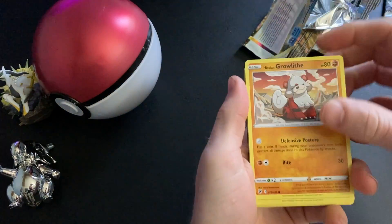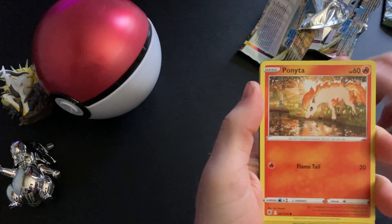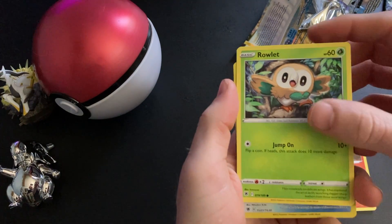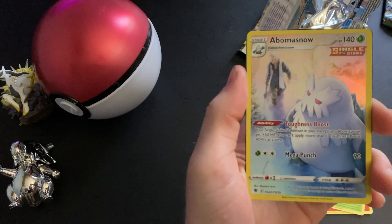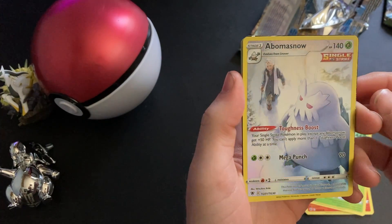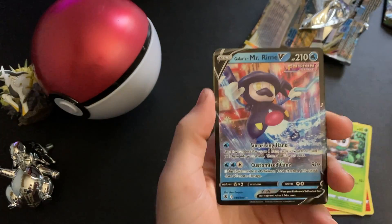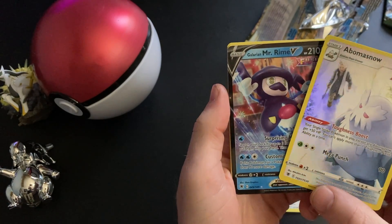Let's go: Rowlet, Bolt Orb, Rockruff, Ponyta — okay, I think we're good here. I think we finally got it — a Rowlet, a Braviary Snow trainer gallery card! That is really cool. You can get these from the new Astral Radiance — that's a pretty cool one. And then we get a Galarian Mr. Mime. Okay, so that was a double pack hit — that was nice!